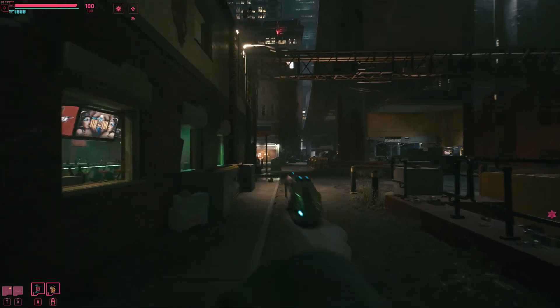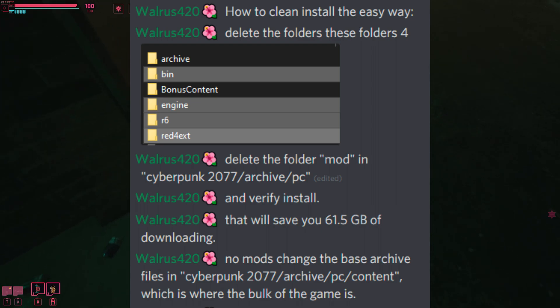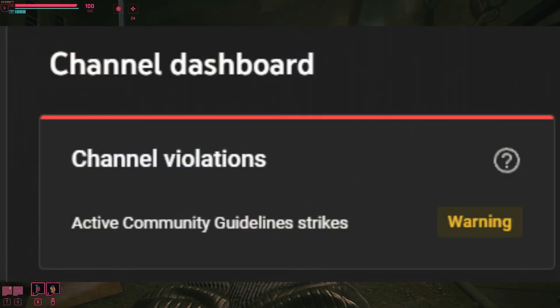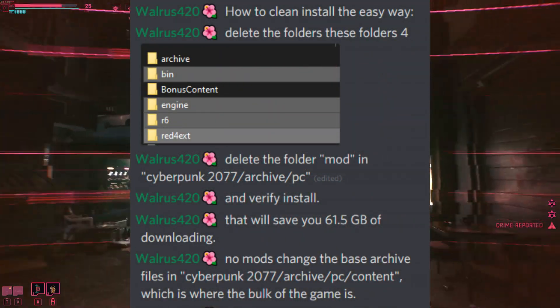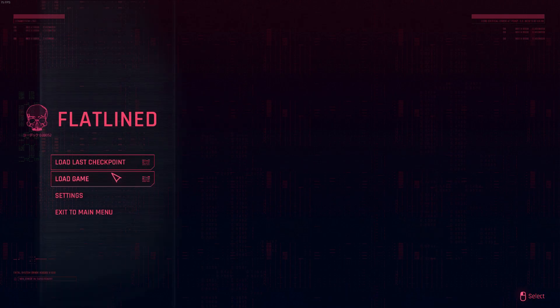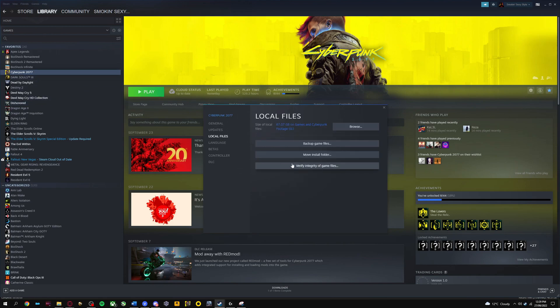To clean install, you'll only need to delete these five folders: bin, engine, mod in archive/PC/mod, your r6 folder, and your red4ext folder if you have it. I'm not going to show how to do this on screen as I received a strike, likely from someone reporting the video. Once you've done that, simply repair and verify integrity through Steam or GOG. Your game will then automatically revert to vanilla state.